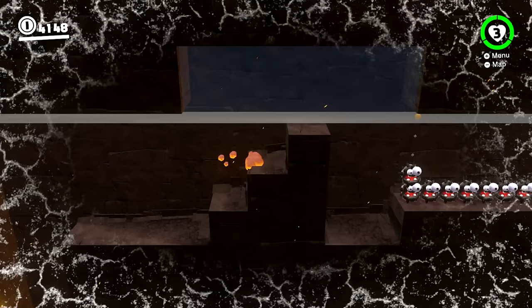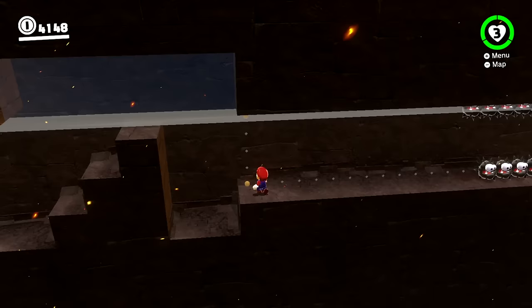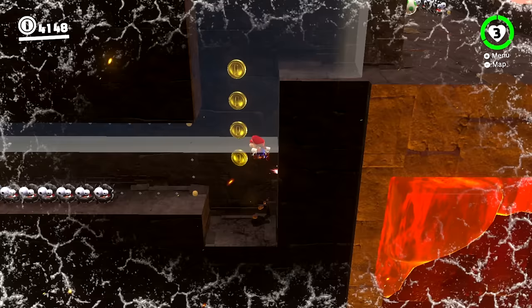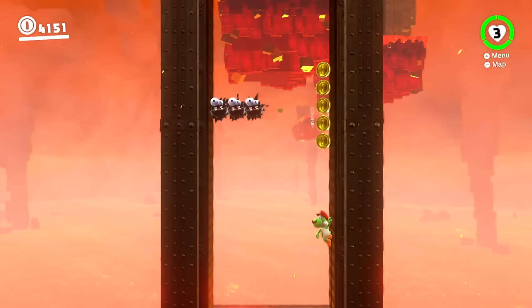Now with three hearts left you should be plenty safe here. This section can be a little bit tricky — I think the intended way to get through it is to swim over these guys. The way I like to do it is do a running long jump, throw Cappy, bounce off Cappy and then twirl. If you do that it's pretty easy to get by them, and if you take a hit no big deal. There won't be too many more spots where we'll take any damage.